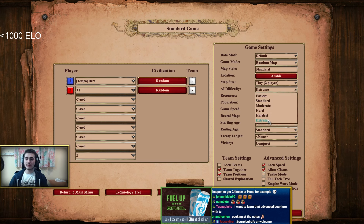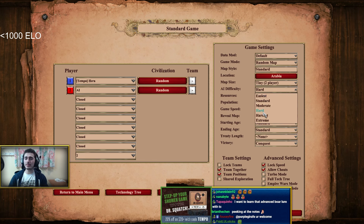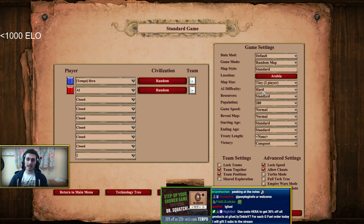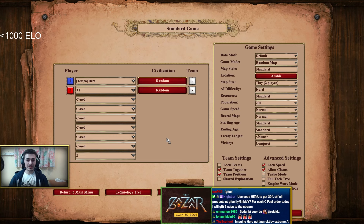I have this set to Extreme AI, but let's play against Hard AI. If you're below 1000 ELO, Hard AI is a good place to start. If you're comfortable with Hardest or Extreme, or with ranked multiplayer, you can definitely play those. Just for argument's sake, I'm going to start with Hard AI for this below-1000 ELO demonstration.